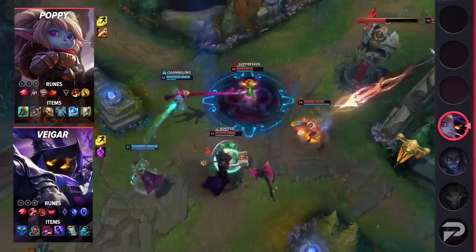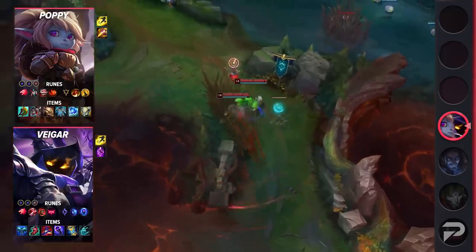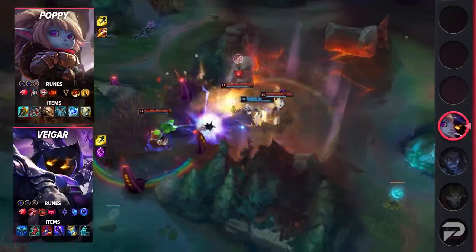Her items are Divine Sunderer, Defensive Boots, Dead Man's Plate, Force of Nature, Frozen Heart, and Gargoyle Stoneplate. Veigar's runes are Predator, Taste of Blood, Ghost Poro, Ingenious Hunter, Manaflow Band, Transcendence, Double Adaptive Force, and a Defensive Rune.